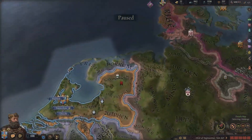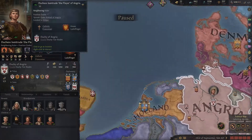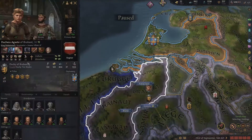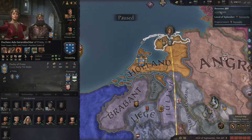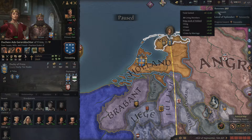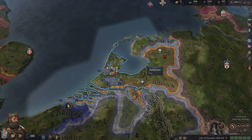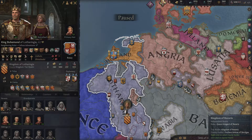Right now 2.8 renown doesn't seem like a lot, but that's kind of a lot for something this small. Why is that? We have a duke by marriage. This is quite a bit of renown for a dynasty this small. We're doing really well - I am very pleased about that.